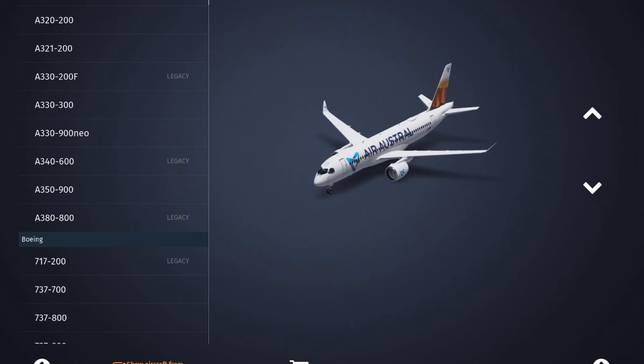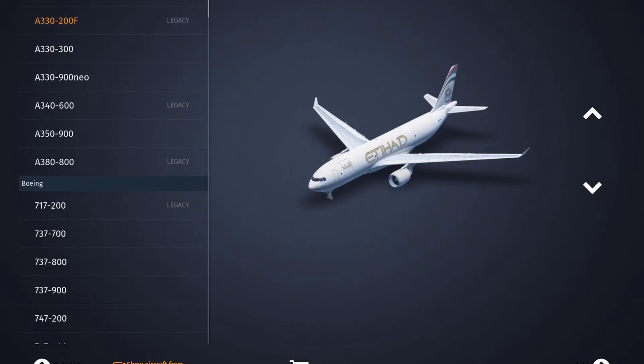So in this 22.5 update, let's just see what Infinite Flight have added. This update is focused on the addition of new 3D airports — there are 62 new 3D airports in the update — and there are five new liveries. So we'll just have a quick look at these liveries.